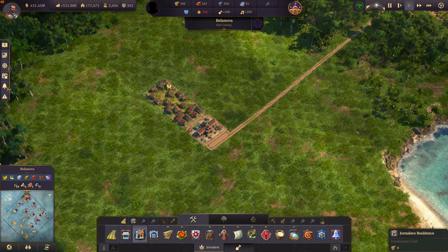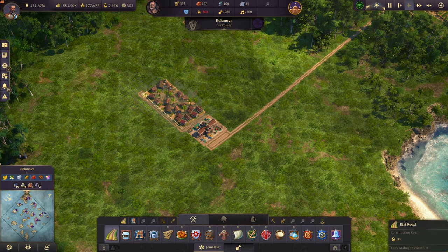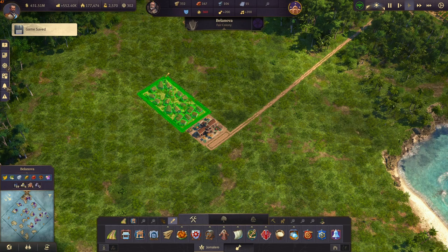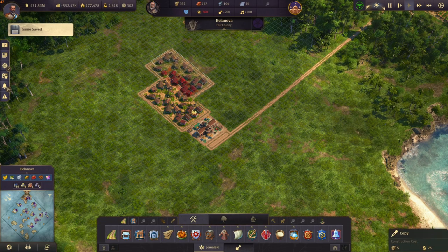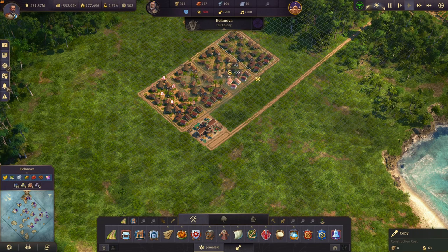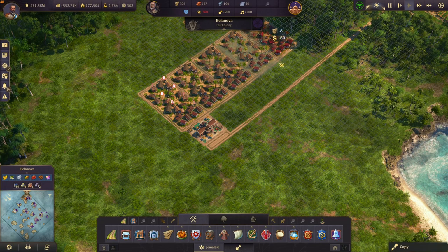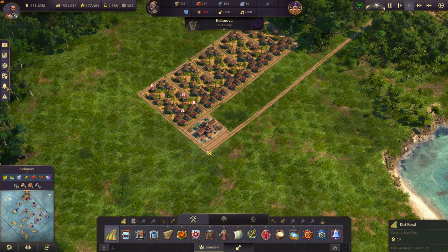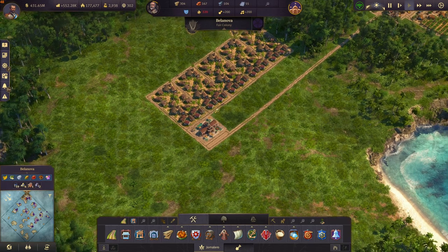Then build eight houses like that. Surround them with roads. Now you can copy that block just like in the old world city layout and place it four times right next to it. Also you can already connect that road with the other road so the houses don't decay.